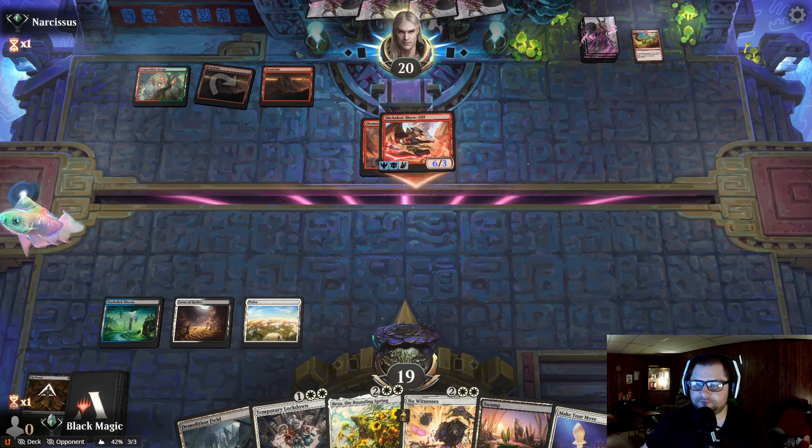He's still doing the thing, he's got no pump spells. And we have the Beza — let's cast the Beza. That's a nice little blocker and gain four life. And then this Make Your Move is going to be really nice too. Is he going to commit suicide with one of the challengers to try and deal two damage? I'm not going to block until I can Make Your Move. Is he attacking? He is.